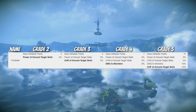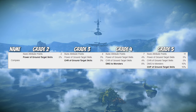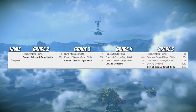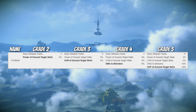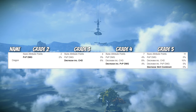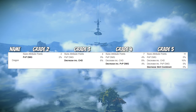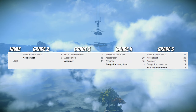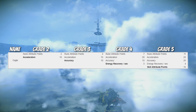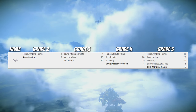Compass offers you power of ground target skills, critical hit rate of ground target skills, damage to monsters, and critical hit power of ground target skills. Dragon offers you PVP damage, decrease incoming critical hit damage, decrease incoming PVP damage, and decrease skill cooldown. Eagle offers you acceleration or attack speed, accuracy, energy recovery per second, and skill attribute points.